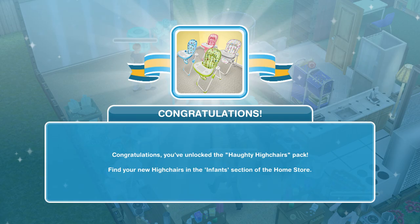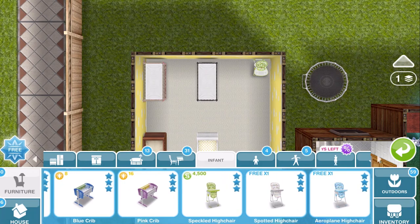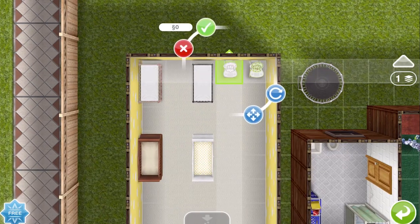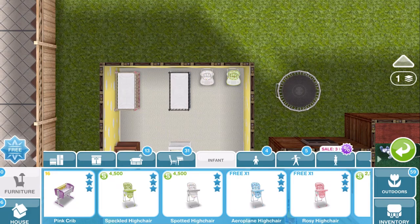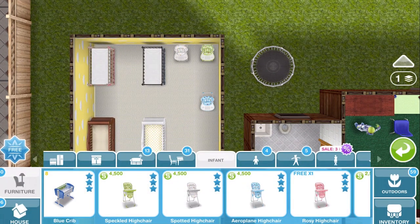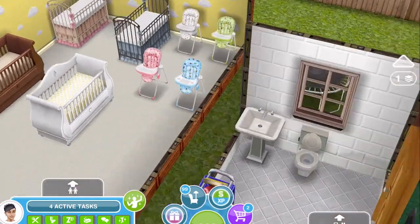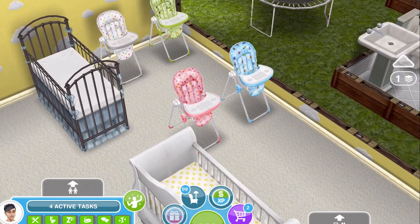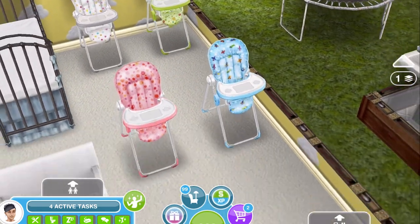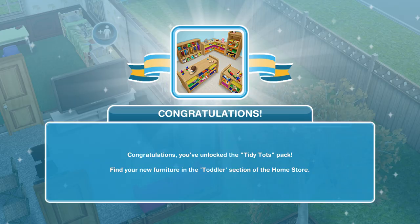We also won some highchairs — there are four different highchairs. We've got a green one, a white one, a blue one, and a pink one, and these are 4,500 after you've placed the first ones down. They are nice. I like those — they've got little designs on them, like aeroplanes and flowers and different things on the various ones.